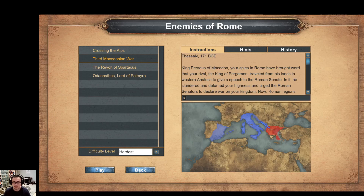Hey everybody, JY here with another episode of GamerDan. Today I'll be doing level 2 in the Enemies of Rome campaign. This level is medium difficulty, 6 or 7 out of 10.